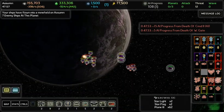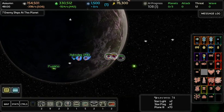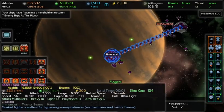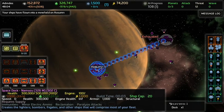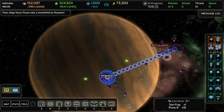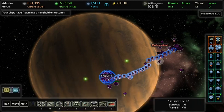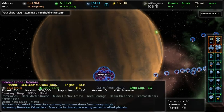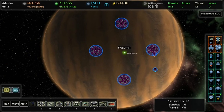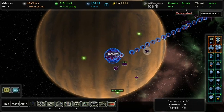Not done. Someone aiming somewhere. A loss. Thank you guys. Stop that! Stop flying that way. So many lost — the ships have flown into a minefield. It's my own minefield. That's what I kept getting. Stupid ships.